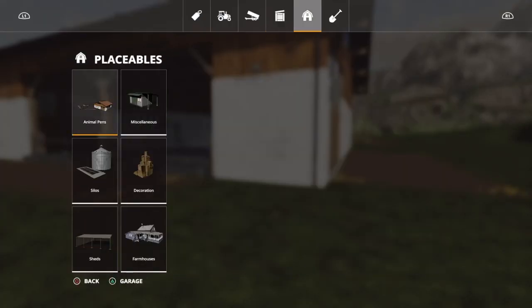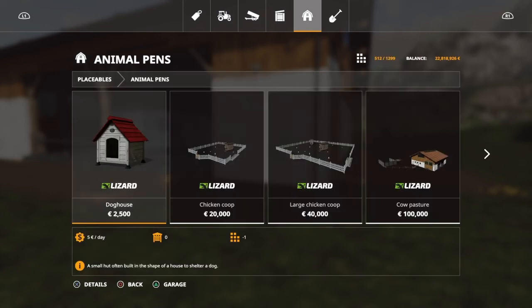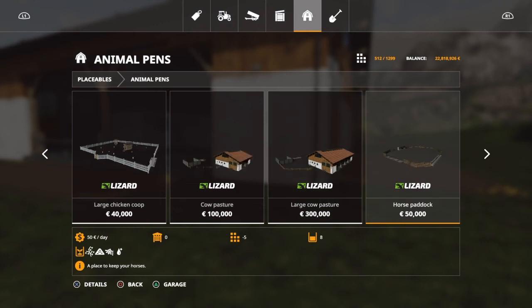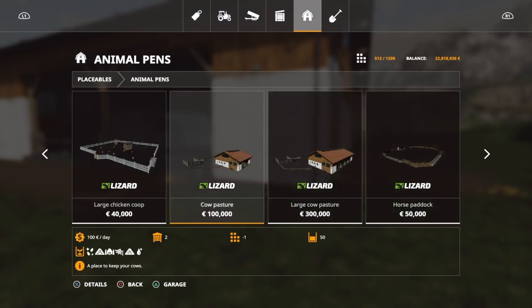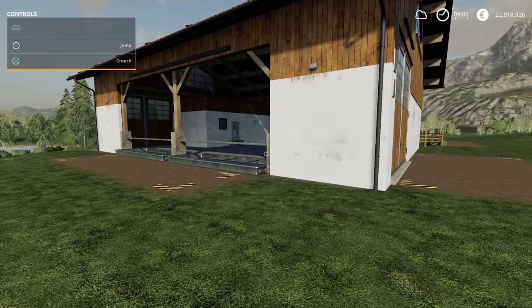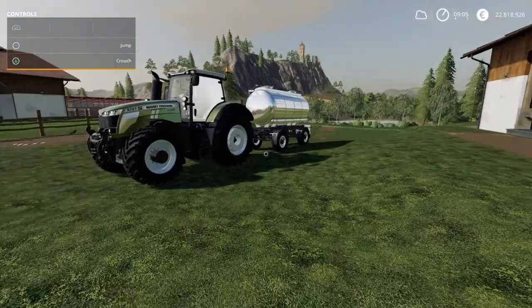You go over to Animal Pens and Placeables, and I am using the Cow Pasture — not the large one, just the regular $100,000 one, or euros, or pounds, or whatever currency you use. It holds 50 cows. You place these, and I'm not going to get into landscaping because I'm really not good at it, as you can see.